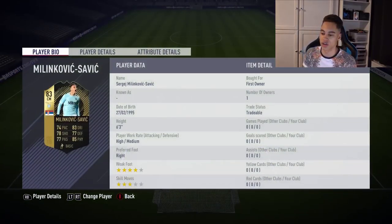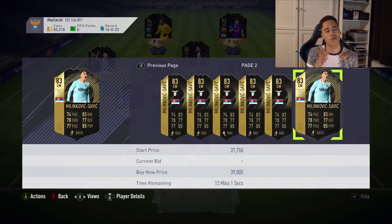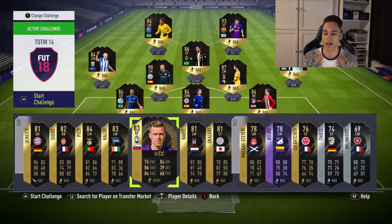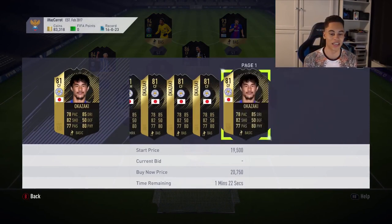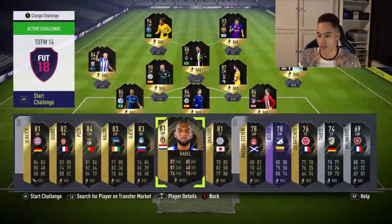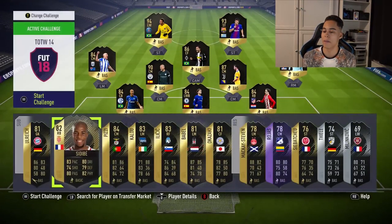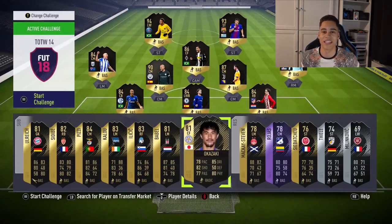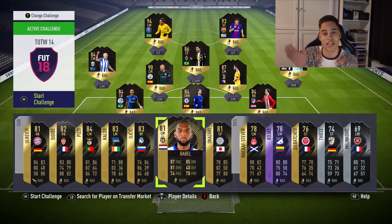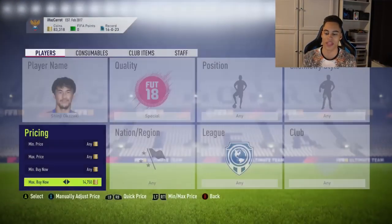Looking at the starting 11, you've got Savage going for around 30,000 coins — quite expensive for an 83. An 84-rated card is also around 30,000 coins. Personally, I'd look at Okazaki — he's only going for about 15,000 coins — and Babel, who's also about 15,000 coins. So you either go for the cheap players at around 15K, or you're paying 20,000 to 30,000 coins plus. When it's a one-rating difference, I don't really see the point. I'm going to pick up my two informed cards now so I'm ready when the SBC comes out.